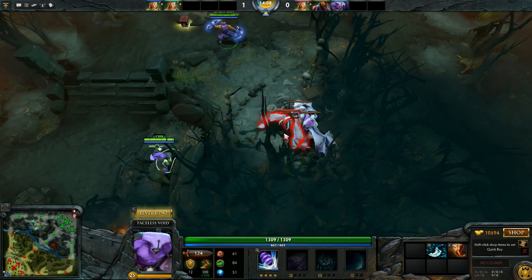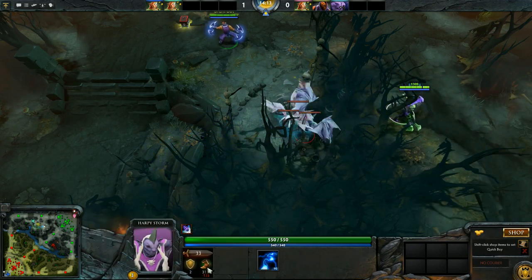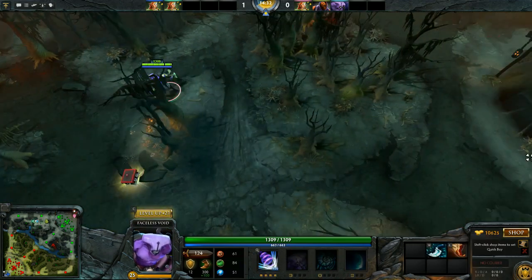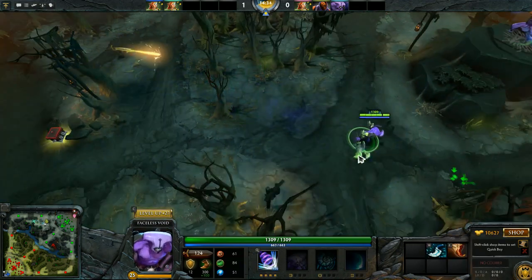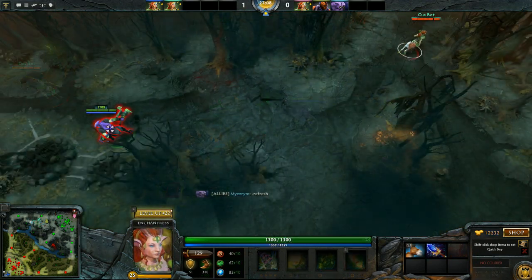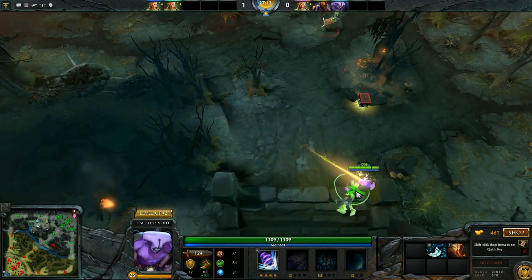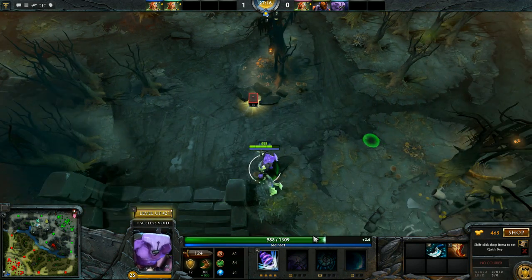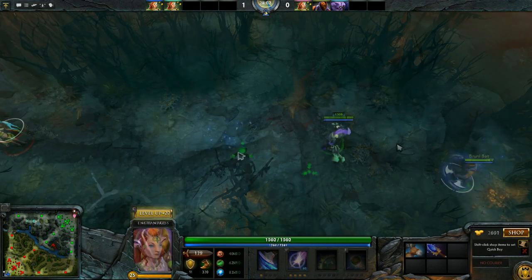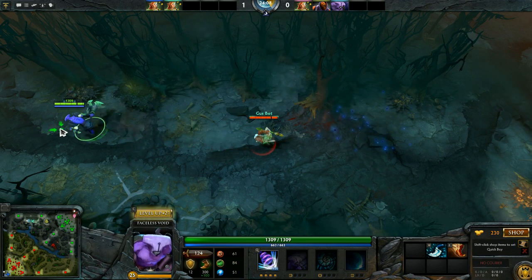I'm going to show Time Walk in action — blinking over those creeps, and you can see the icon showing they've been slowed by the Time Walk. Keep in mind that Faceless Void's Time Walk doesn't disjoint projectiles unlike many blink spells. As you can see, I take damage from the Enchantress Impetus. To show it's not Impetus that is the exception but Time Walk itself, here's Anti-Mage blinking away from the Impetus — Anti-Mage takes no damage. Same with a Blink Dagger — no damage from the Impetus.